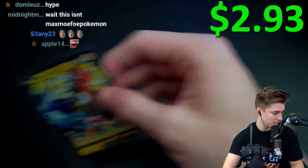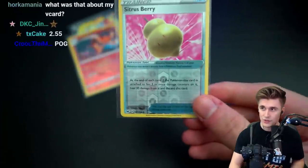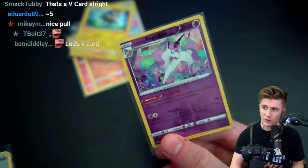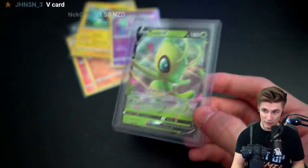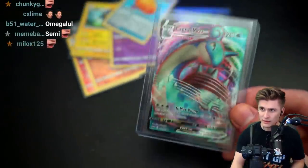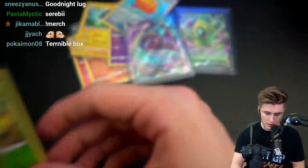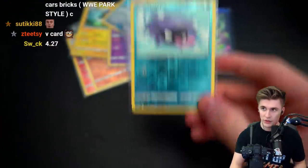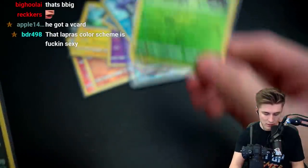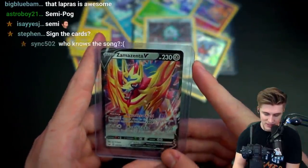Semi-pog. Alright, this is what we ended with: the Centiskorch, Citrus Berry reverse holo, Dugtrio, Boltund, Galarian Rapidash, the Celebi — probably my favorite one. Big Charm. Actually no — Lapras is definitely my favorite. The Lapras is hype. Grookey. Shellder. Morpeko. Salazzle. Blipbug. Toxicroak. Ferroseed. And then the Zamazenta. But I don't really get that hard for gen 8 legendaries — maybe it's just me.